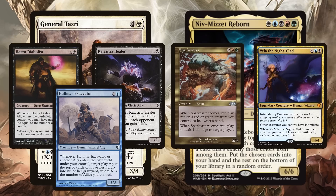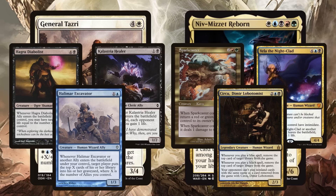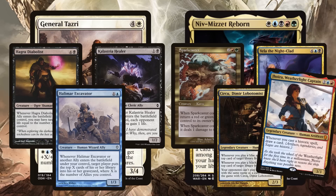Now Niv-Mizzet Reborn does something similar — as you keep casting it over and over again, eventually you'll get your dual-colored creature Sparkcaster or Vela the Night-Clad. Sparkcaster can bounce itself and be recast over and over again to deal infinite damage. Niv-Mizzet also has a plan to attack the library with Circu, Dimir Lobotomist, which lets you exile your opponents' libraries. I like Jhoira, Weatherlight Captain because it lets you keep casting Niv-Mizzet over and over again, drawing your entire deck.